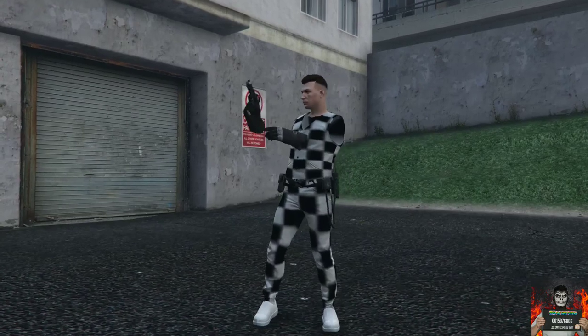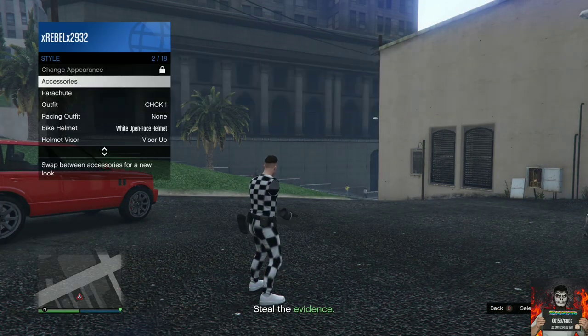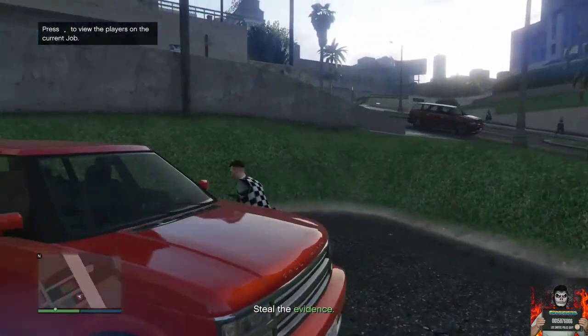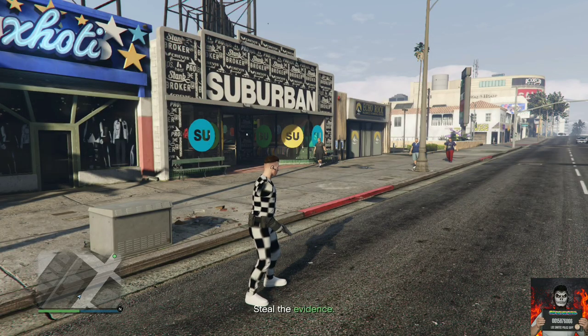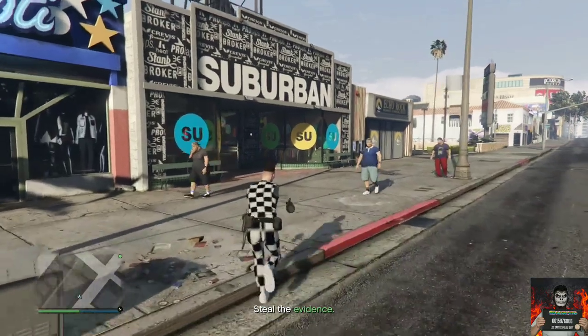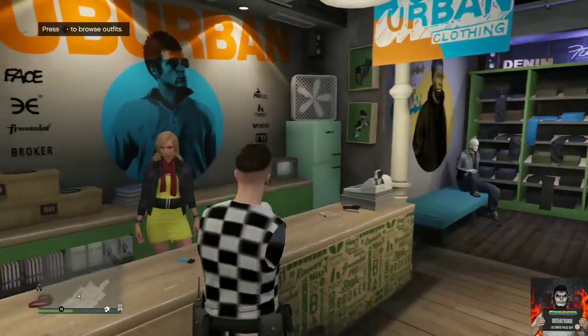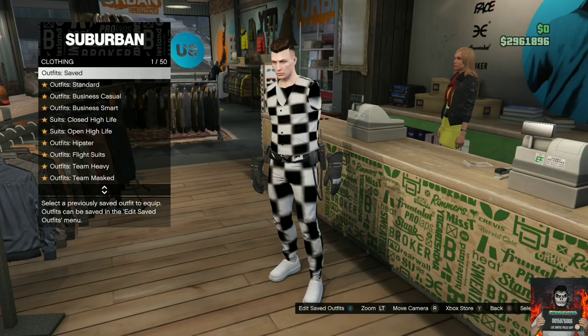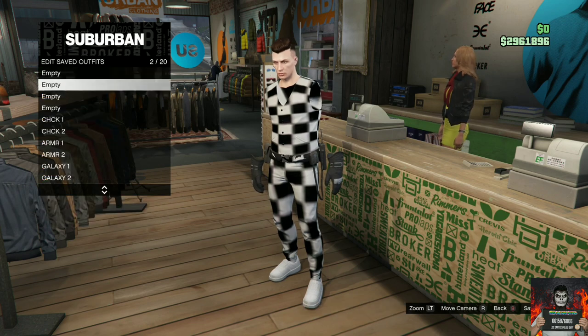Once you load into the mission, equip an earpiece through your interaction menu, then get in any nearby street vehicle and head to the clothing store. Exit the vehicle, pull up your phone, go over to jobs list and quit the job through the jobs list. Once you load into the last session, go over to the clothing store — this part is very important. Go to saved outfits and save this as an outfit on slot number 18.